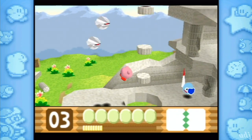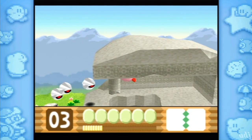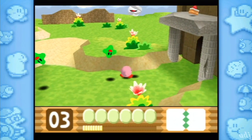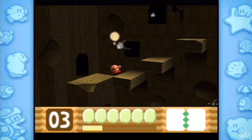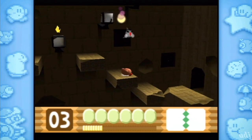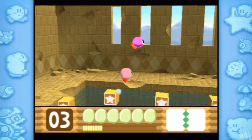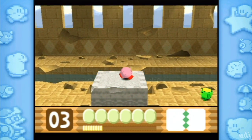Wait, you have limited flight in this game? Yeah. Otherwise you'd just fly over everything and miss some important set pieces. Is this the first Kirby game with limited flight? I believe it is. That's so weird. You can still fly a good amount, though — like you can go down, get a pit, fly back up, no problem. But you can't fly over the entire stage. That'd be madness.